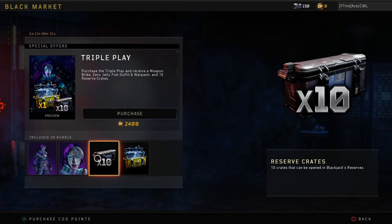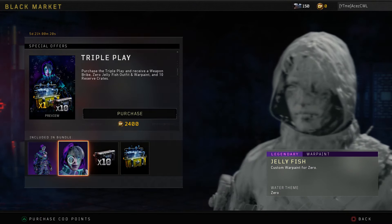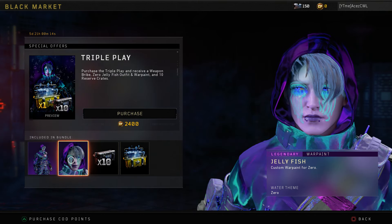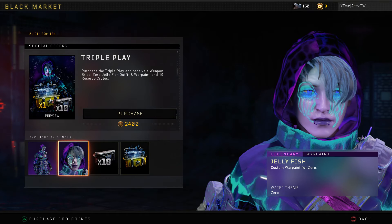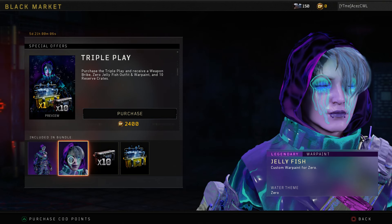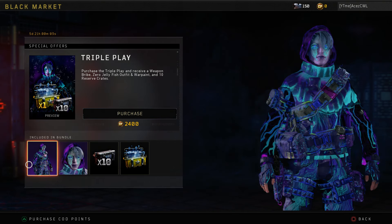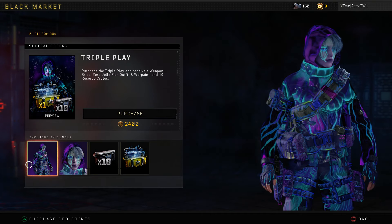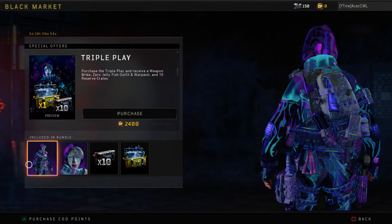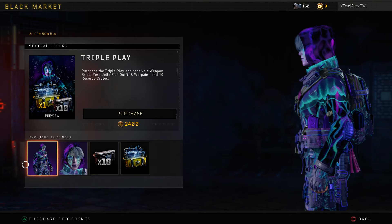The best part of this bundle, hands down, is the outfit. If they sold the outfit alone for 800–900 COB points I would 100% purchase it. This is the Jellyfish War Paint for Zero — it's part of the water theme and it is just absolutely astonishing. It beats the galaxy themes and the money themes right out of the water; it's probably one of the coolest outfits I've seen in this game.